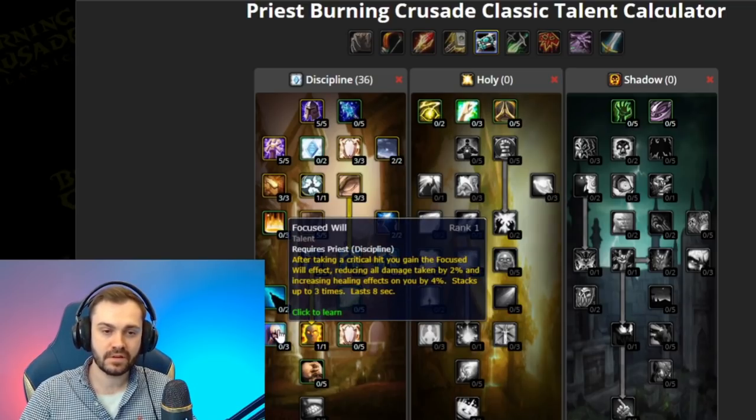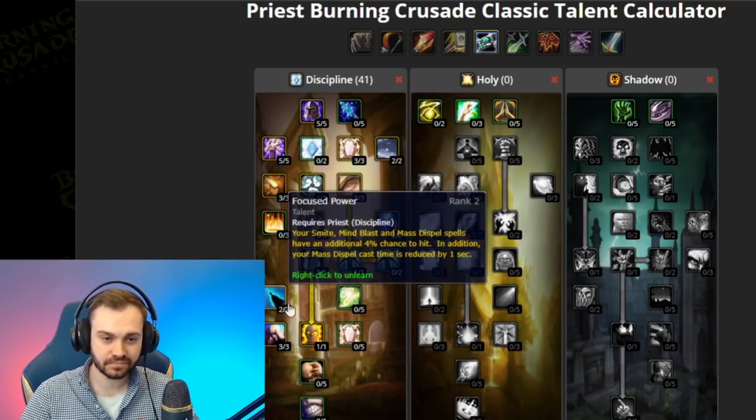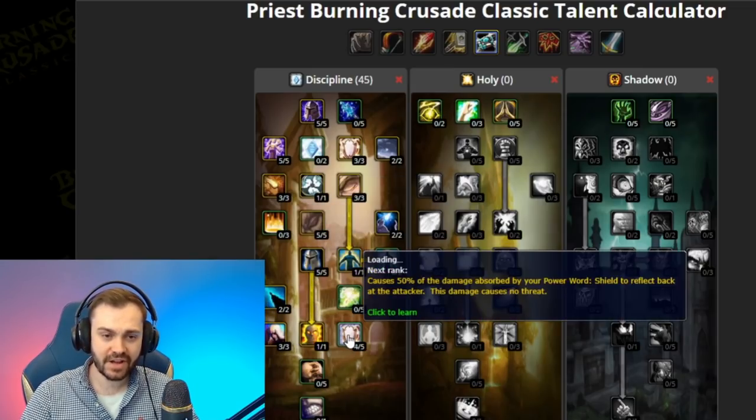Next we take three out of three Focused Will — this is purely for defensive purposes. Next we're going to take two out of two Focused Power, and while we should be hit-capped anyway via statting for three percent hit, the reduction in cast time by one second makes this a really valuable talent.